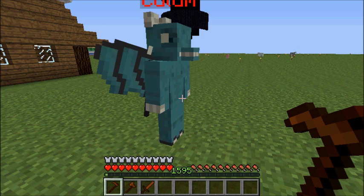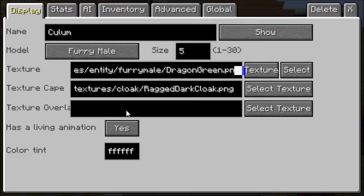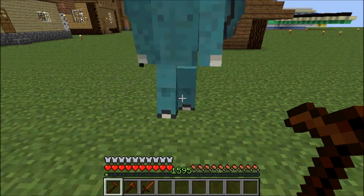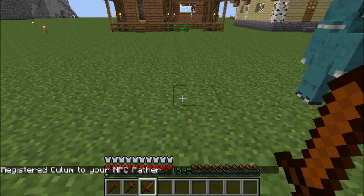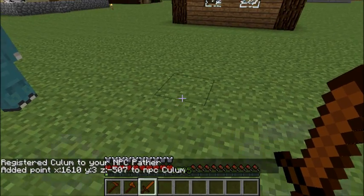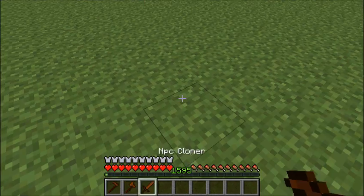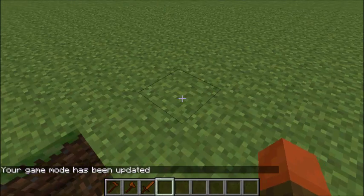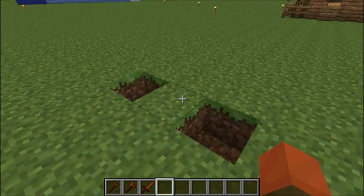For standing behavior, your NPC is set to normal standing by default. You can make it wander — it'll just walk around — and you can set the walking range. You can also put it on a moving path, which requires the NPC Pather tool. You click on the NPC to register it to the pather, then click the spots you want it to move to. You can set looping so it goes back and forth continuously, or backtracking, where it goes through all the points and then reverses back through them.